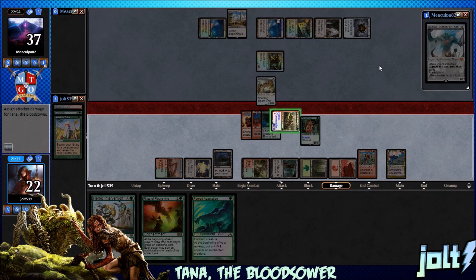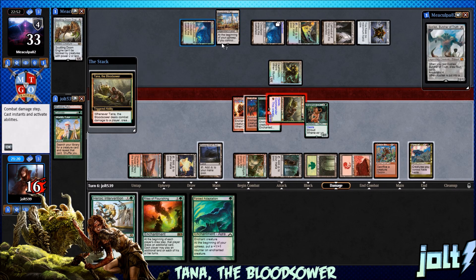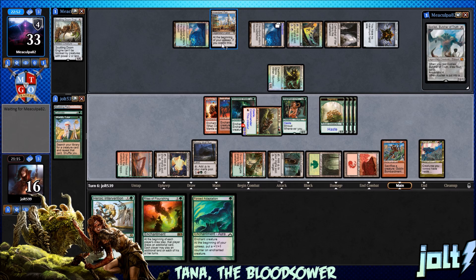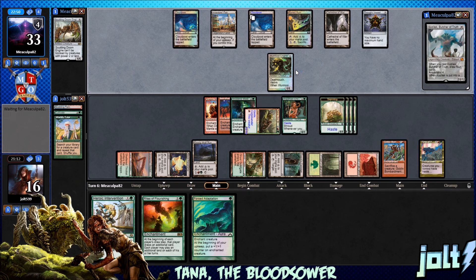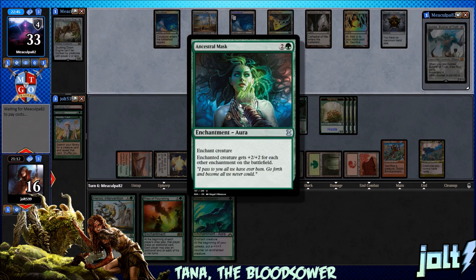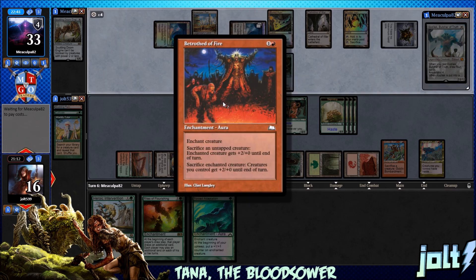Scuttling Doom Engine jumping in the way of Tana. 6 damage to target opponent — we're okay with that. We're gonna have some nice little chump blockers, and hopefully we can outrace the Lifelink engine of the Wormcoil Engine. Now we're going to pass and let them do their thing. You can see this is a really fun board state — we've got Tana on there, we have the Ancestral Mask which is absolutely nuts. Can't believe we talked it up. We have Betrothed, so we can start sacrificing our creatures for a bonus.